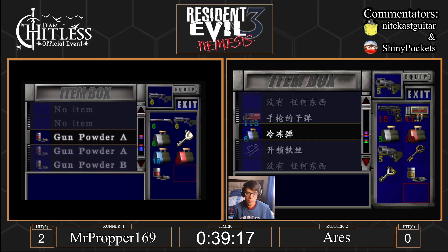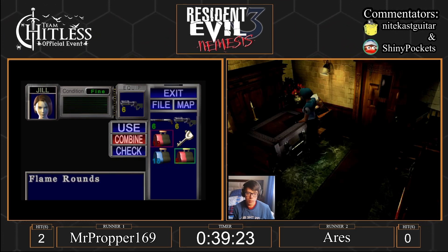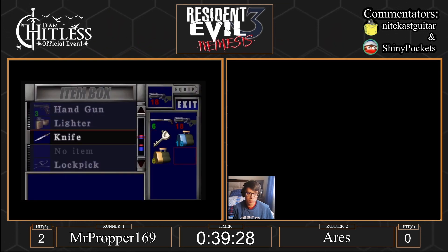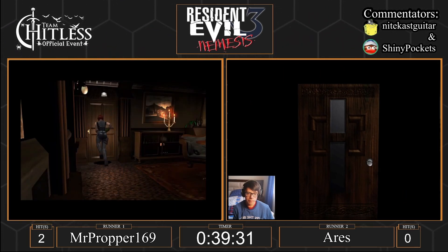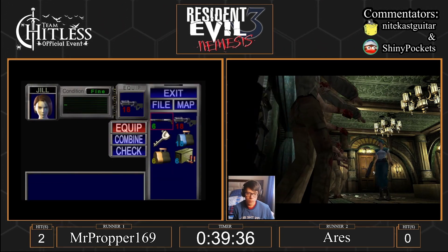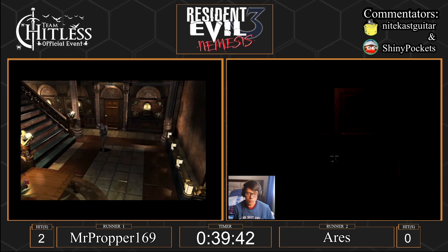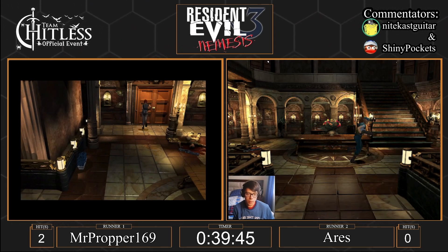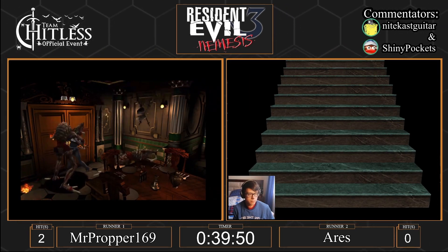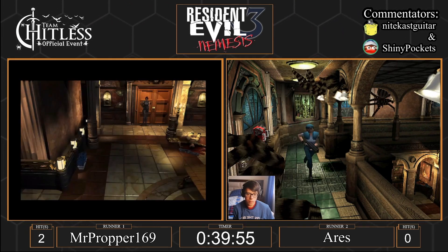Pretty much every spot where you could encounter Nemesis, there's also a spot where you can get him hung up on something. I'm interested to see if the players take advantage of that at the clock tower fight. Ares has enhanced handgun bullets loaded, though neither player has the enhanced handgun yet — the eagle can't hold enhanced rounds, and that's why they both elected not to get it. Ares emptied out. Mr. Proper just left a very uncomfortable room this late into the run — one or more of those zombies can turbo.